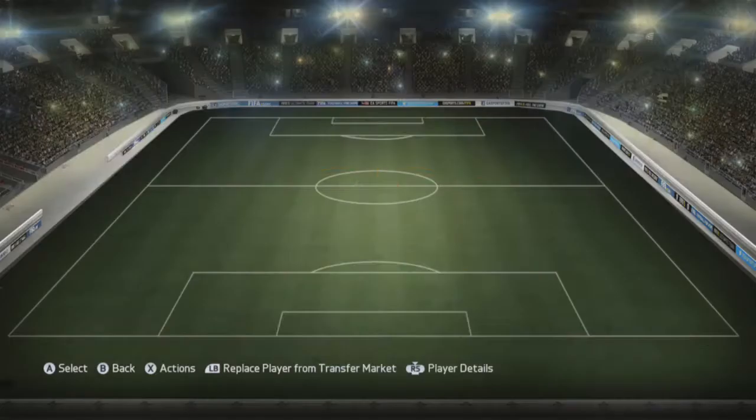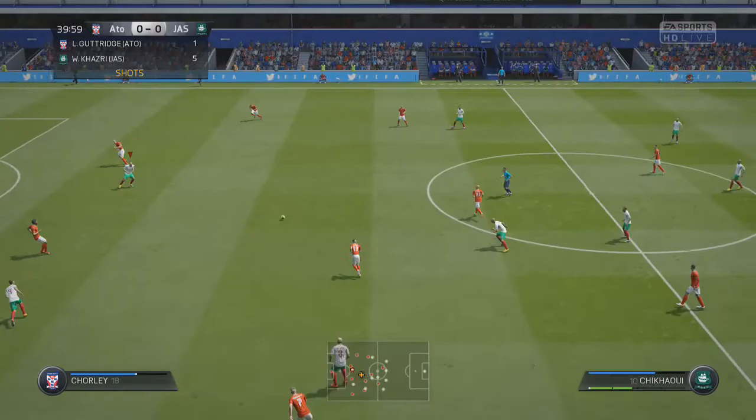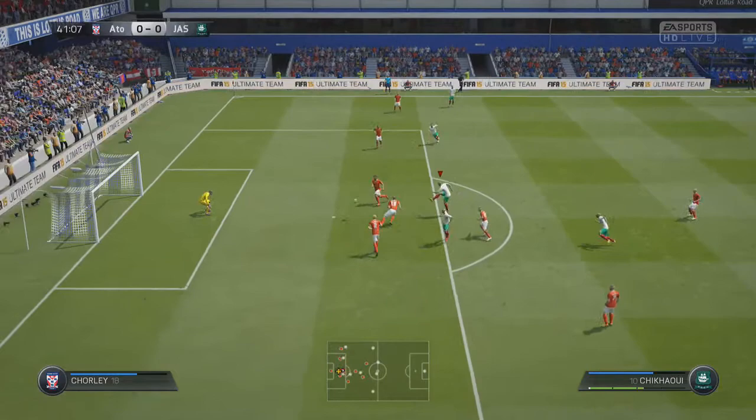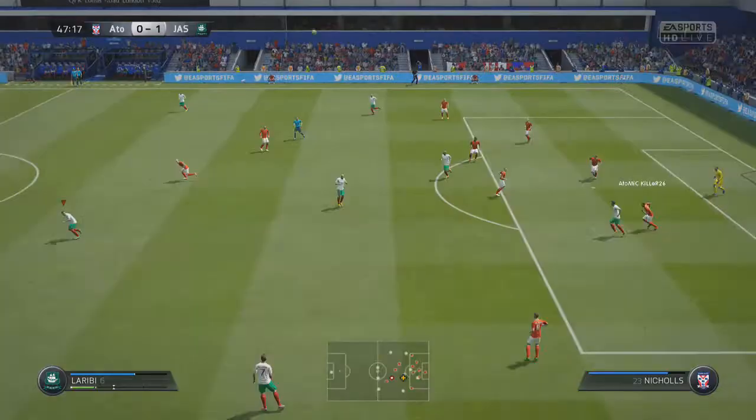That is pretty much the team. Now I'm going to go into some clips to show you how the team performs. In terms of goals, we've actually scored a few nice ones. The first one is with Chikawi — just look at the skills he can pull off. You can score some really insane goals with him. The team actually costs like 50k, if that, and you can take out the in-forms and it will be literally next to nothing.